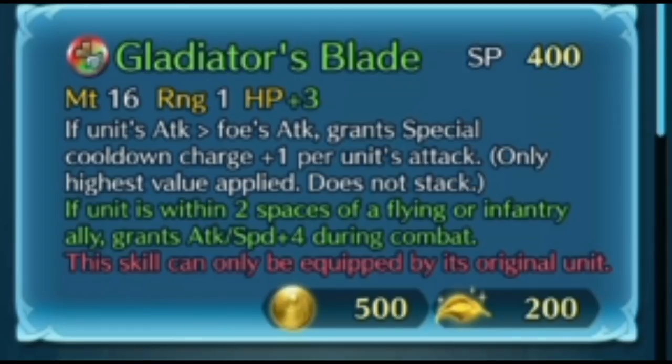My Ogma with the Wodao has 58 attack, and he's plus speed, so you're talking 61. Add in the 4 if he's near a flier or infantry, you're talking 65. Add a seal, you're talking 68. So he is going to be able to trigger that Heavy Blade. It's attack and speed plus 4 — not Life and Death — but he's going to be very similar to a red Raven with a lot less res.